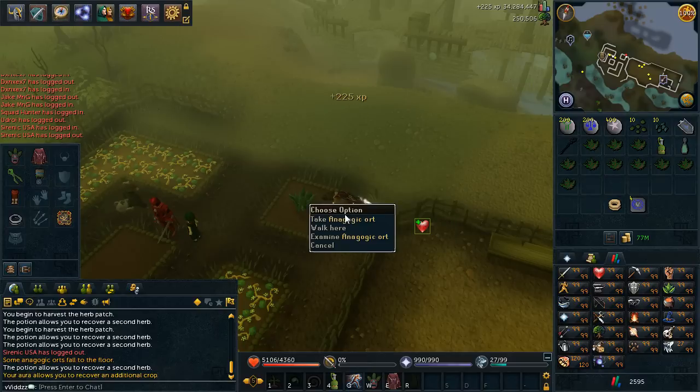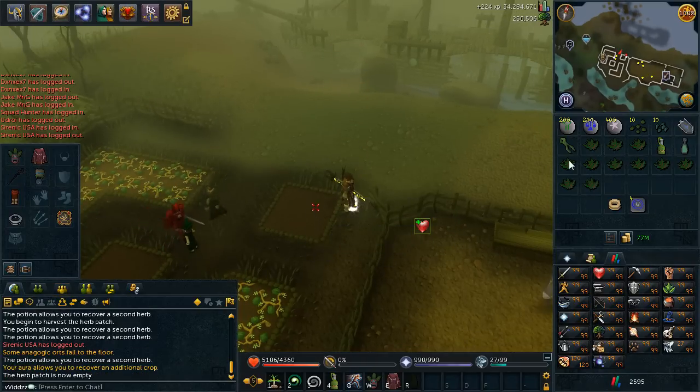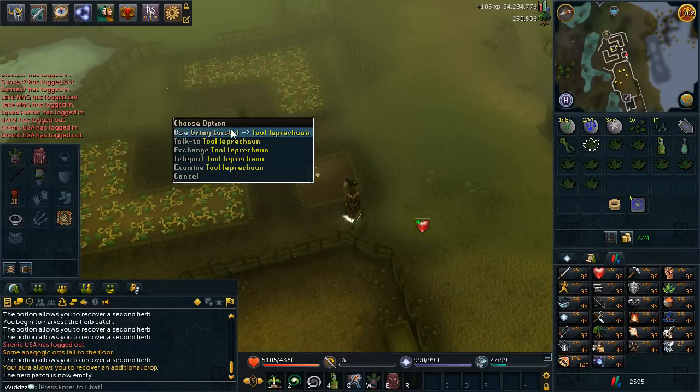At this stage I'm doing Torstols, but I've just bought 100 Dwarf Weed seeds because I believe Dwarf Weeds are more profitable than Torstols and will probably be more reliable when it comes to selling them.